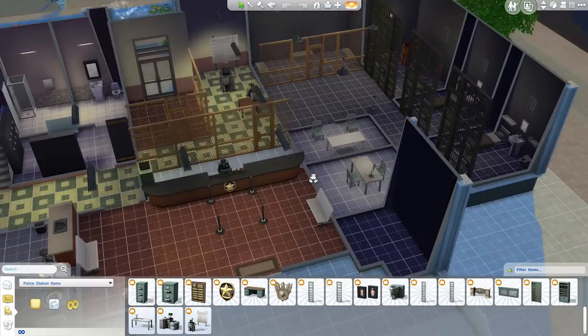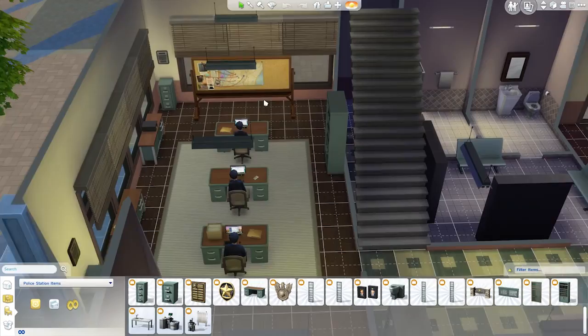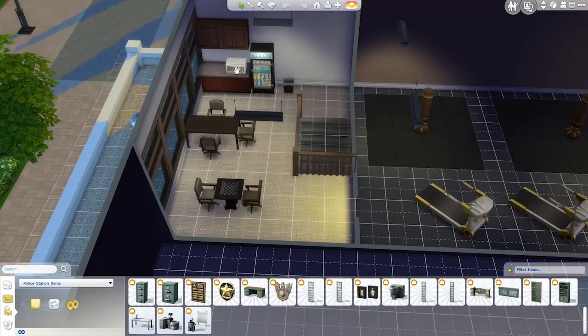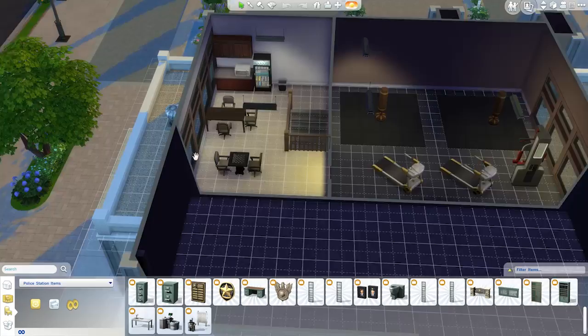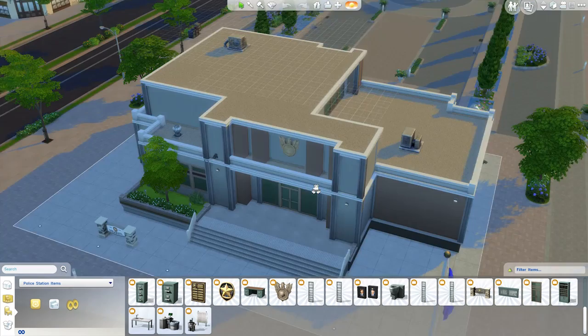The most important items we need are obviously the cell doors — we've got a few cells over there — the police station front desk, the interrogation table, the booking station, and the board up here. Those are the items you must have, plus the chemical analyzer. Most of the other stuff is optional. Ideally you want somewhere they can eat and somewhere they can work out, but it's not required. We'll try to put everything back in — I might make the break room more functional, maybe turn it into an actual kitchen.